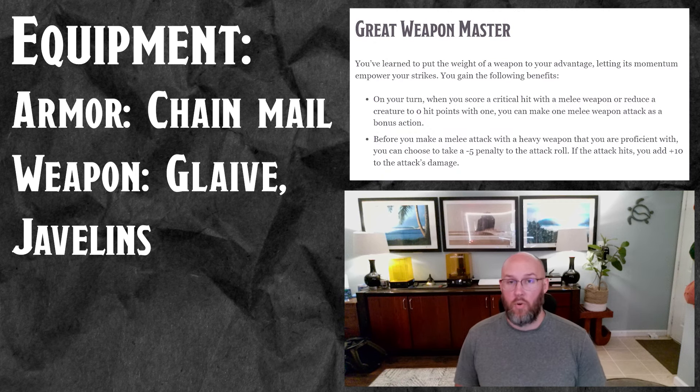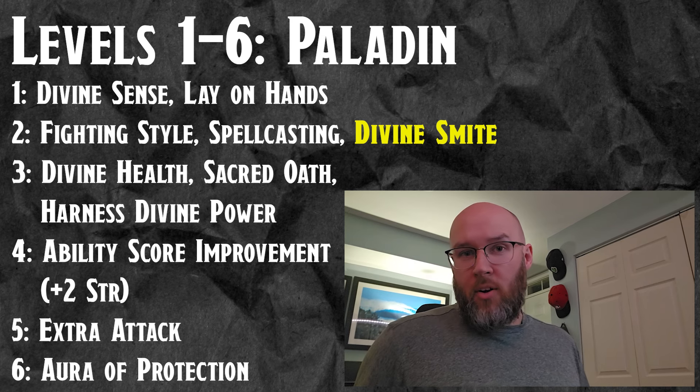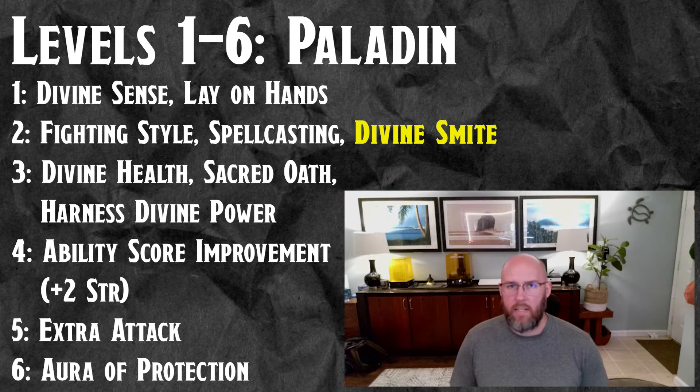Later on down the line, if you want to go for Great Weapon Master, you totally can — it's not really necessary in this build, especially because we're going to be hurting for Strength for a while given how these multiclassing levels shake out. For the first six levels, you are playing a pure Paladin on a straight path. You get your smites and spellcasting at level two. It really doesn't matter what spells you pick since we're mostly using those slots for smiting — bless and command are good options. For fighting style, I really recommend Defense: it takes care of the difference between half plate and full plate, getting you from 17 to 18 AC without worrying about it.